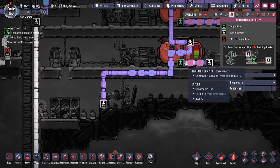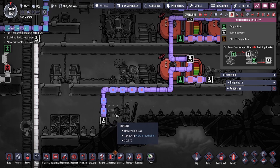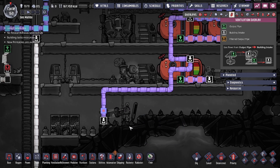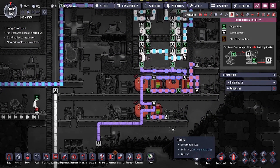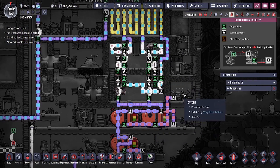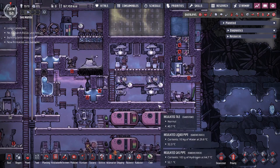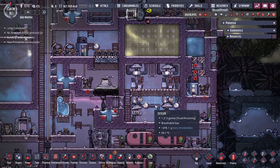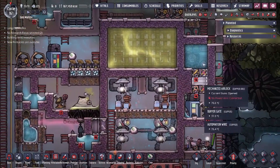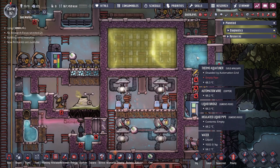Once the reservoirs fill up, it overflows — one overflow powers the aqua tuner, and the other is an actual burn-off so any excess hydrogen gets burned off to always make space for incoming hydrogen. If you don't want to waste the extra hydrogen, you could put it into an infinite gas pressure box to stockpile the H2. But in my case I'm just burning it off, which means the system is self-powering — we produce hydrogen, use it to power the system, and it covers everything.